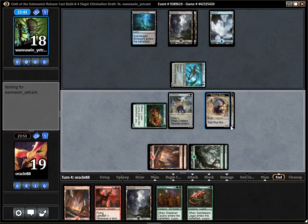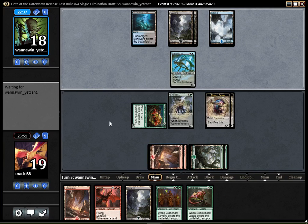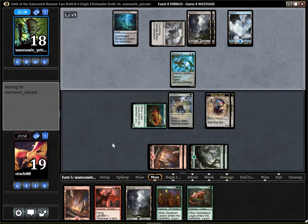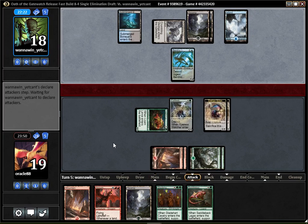Next turn I could sacrifice both tokens, play the Hellkite and use the ability. I'm not sure how good it is. Maybe keeping creatures around is nice for the Gladeheart too. I think I like my chances here — things are looking quite good for me.